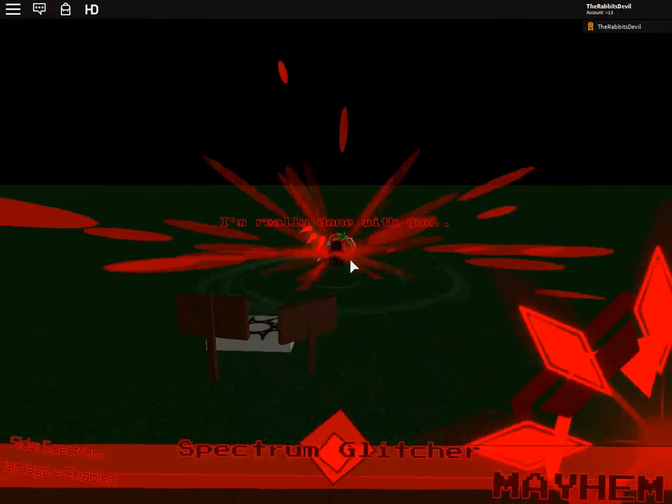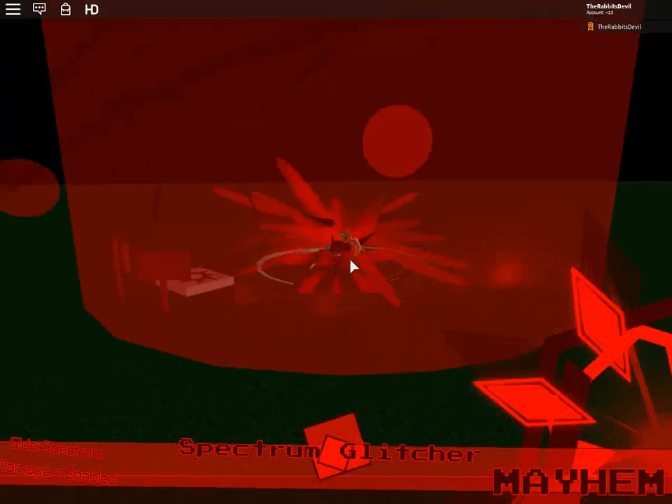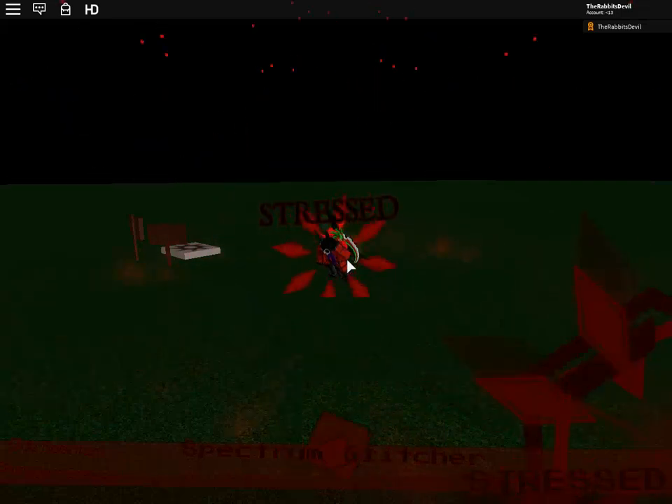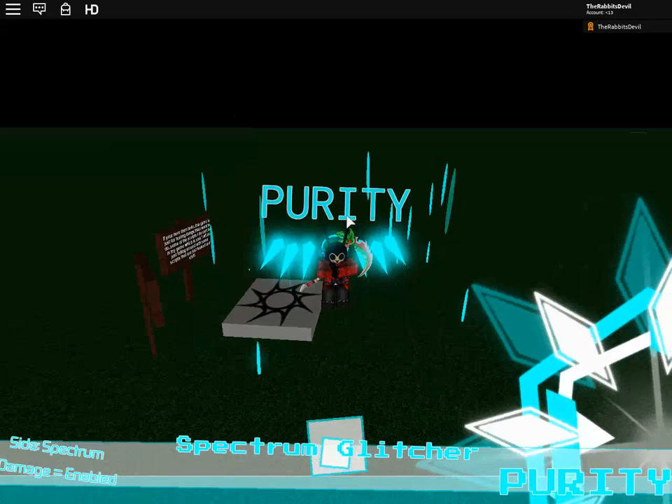Stress doesn't have that many abilities — there's only one. If you press Z you get this beam ability. Put your mouse over there and the beam will come down; you might get stuck, but you can get out by just keep spamming. So that's Stress. Now press E and that's Priority.